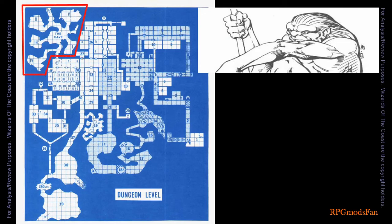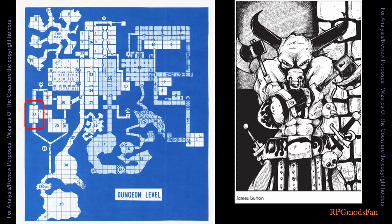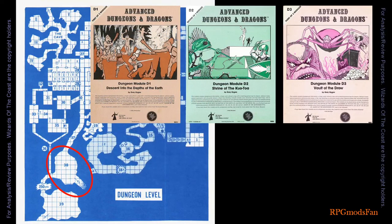The cavelings make their homes in the caverns northwest of the slave pens. The goblin witch doctor Gulliet makes her quarters in chamber 29. Chamber 33 is the quarters of a minotaur who serves as Marquesa's guard. Room 35 is Marquesa's private chambers. Cavern 38 serves as a trading station with the drow, giving the Dungeon Master the option to link this module with the D-series modules.